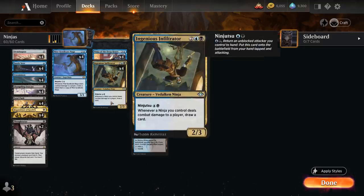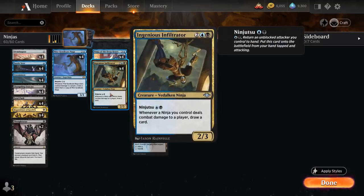One of those ninjas is Ingenious Infiltrator: four mana for a 2/3 Vidalcan ninja, but it also has ninjutsu for just a blue and a black, which means we can return an unblocked attacker we control back to our hand and put this card onto the battlefield tapped and attacking, hitting the opponent unopposed right away. Whenever a ninja we control deals combat damage to a player, we get to draw a card, so the Infiltrator draws immediately, and any other ninjas also provide extra card advantage.